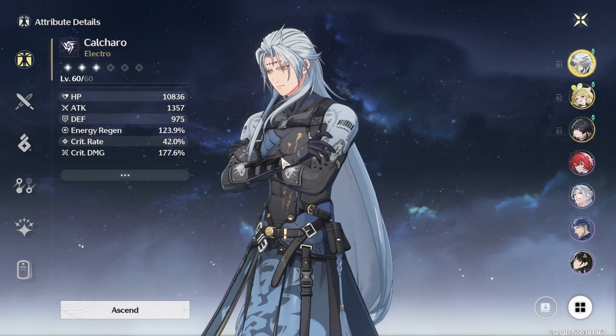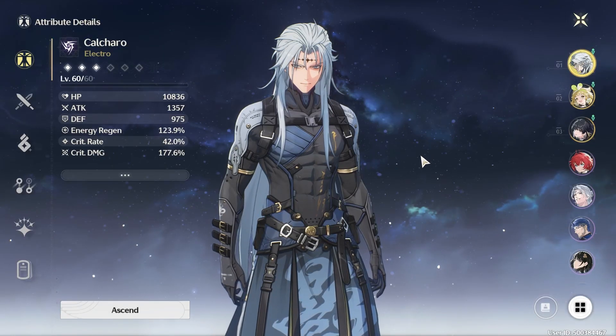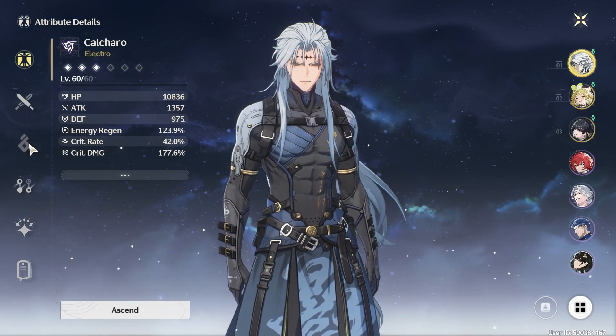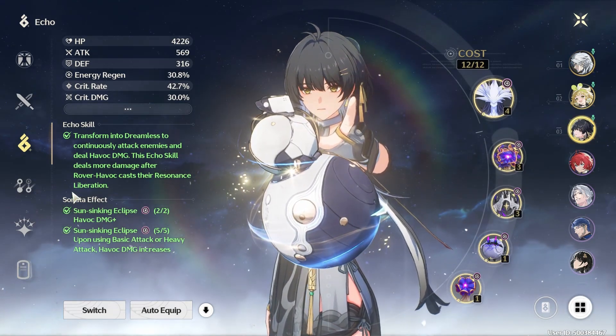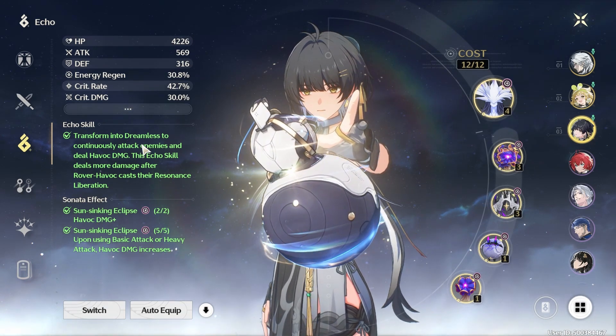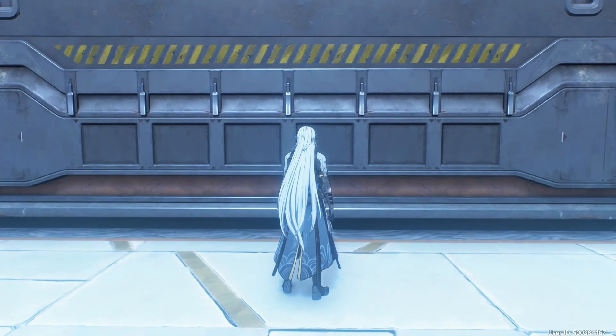Early on, you're only going to need two main units — you don't even need three teams; you won't get into that until way later. I focused on this guy as one of my built characters, and the other was the MC, who in havoc form is absolutely crazy. The burst does insane damage, and realistically you really only need two main DPS units.